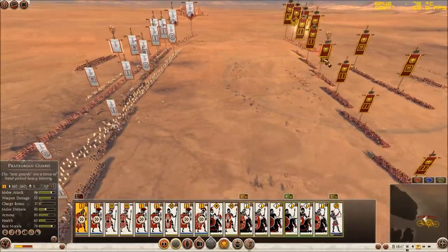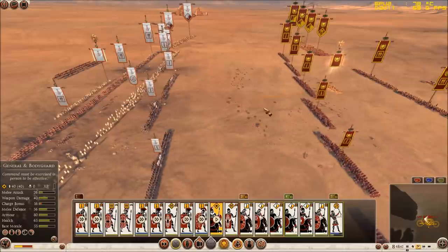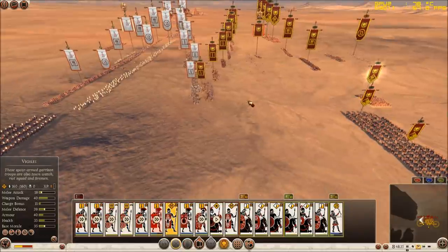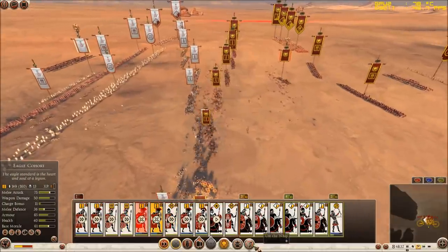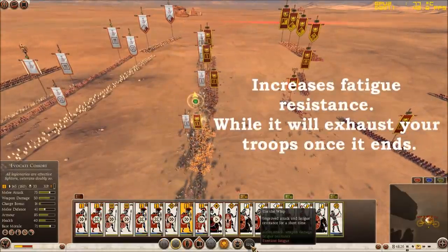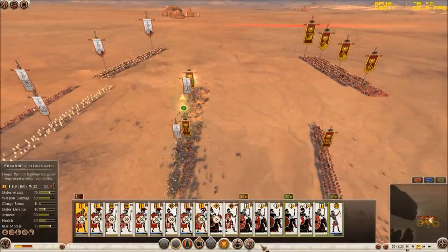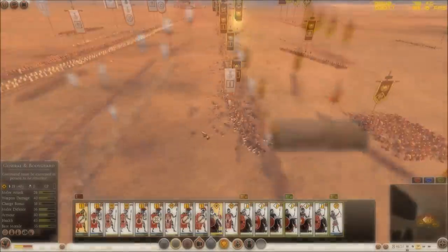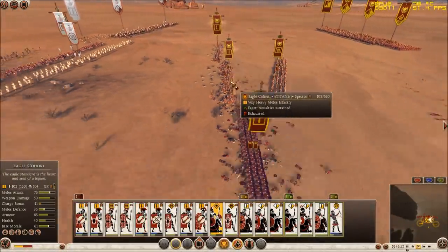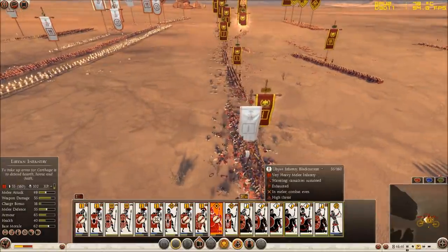As the infantry units are ordered to move, you have to keep your general close to the general melee. You also need to bring forward your spears so that they can be close by to support your infantry. Once the infantry is fighting, you need to turn on power-ups like the whip, which increases melee attack, weapon damage and reduces fatigue resistance, since fatigue is gained while running and fighting. After a prolonged engagement my infantry has won, because it is higher quality and was buffed at an appropriate time with the general's abilities.